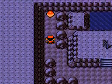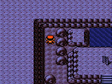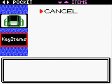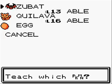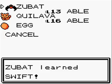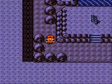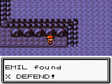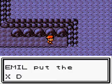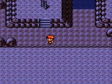There's an item over here — TM39! I think it's Swift, because I always remember that for some weird reason. And it is Swift! I would teach it to Zubat, because Zubat has higher base Attack than Special Attack, so Swift will be pretty good and it will never miss if the opponent tries to use Minimize or Smokescreen or something like that.